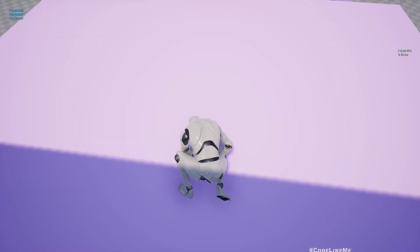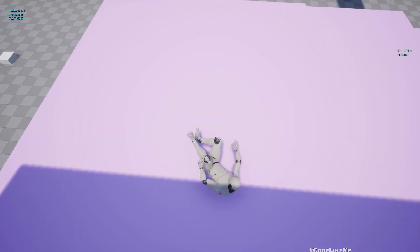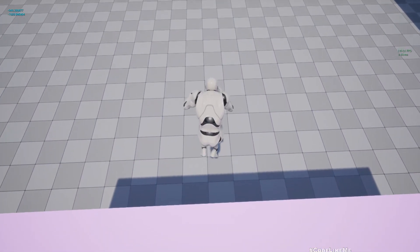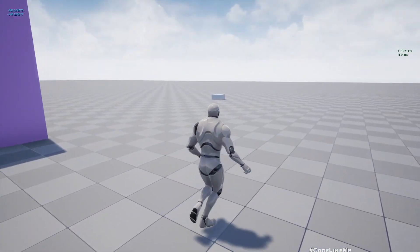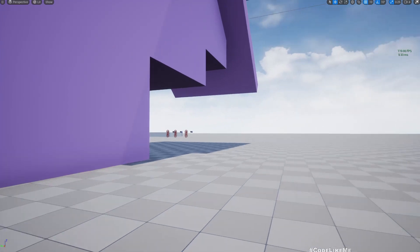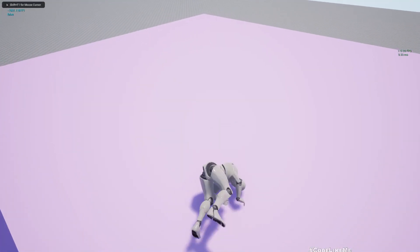Based on the height that I fall, there is a rolling animation that gets activated. The character rolls automatically because of the higher falling height. Let me show one more time — try jumping from here.